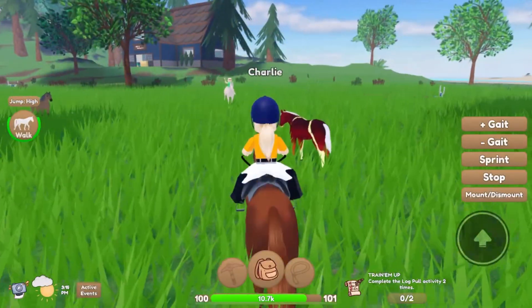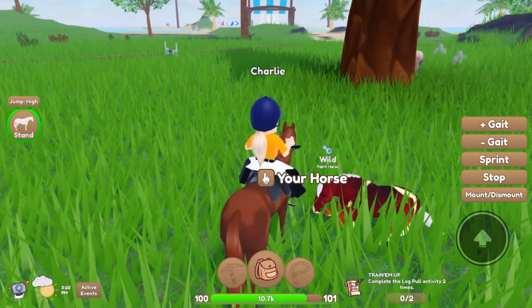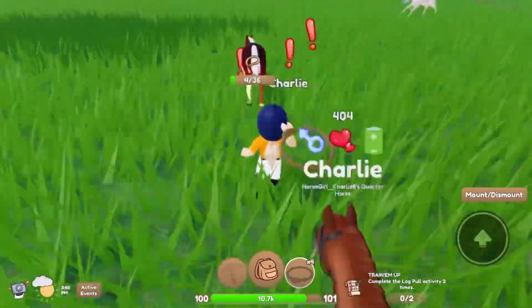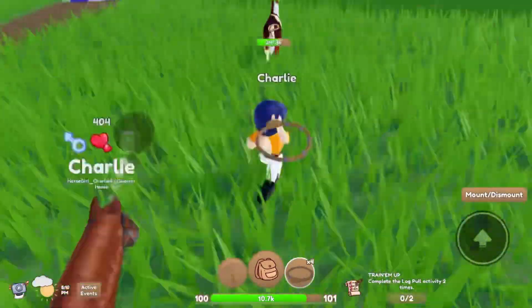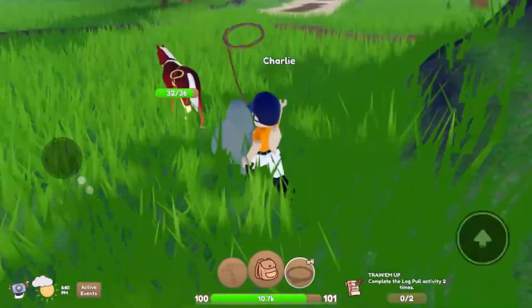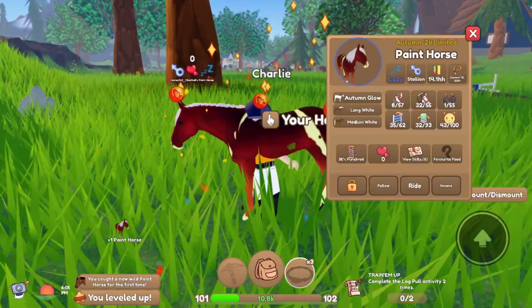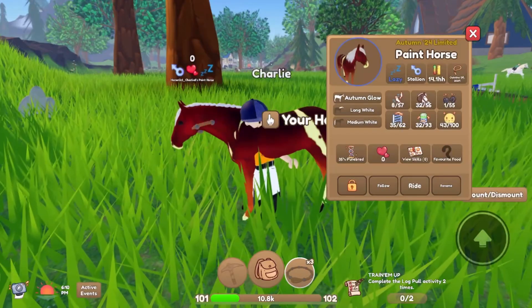I was just galloping around and look what kind of wild horse I just found! It's a wild paint horse, but it's like red and orange! I have to get this horse! And we got him! So this horse is not Halloween, but he is Autumn 2024 Limited, so good thing I got him!